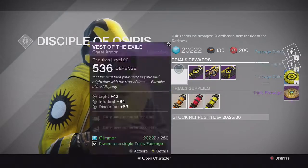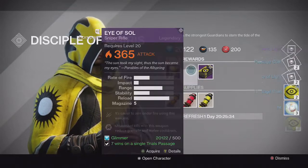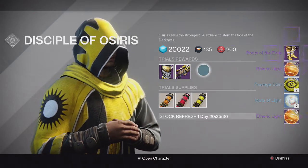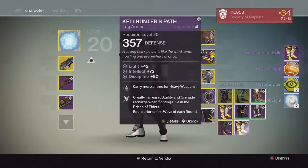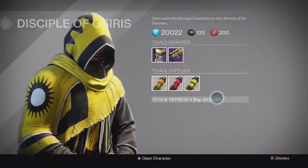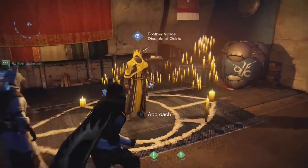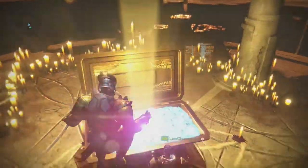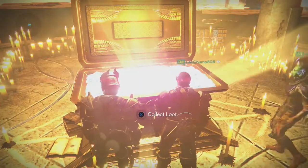Heading back to Brother Vance — the usual for the first three packages, no Exotic on my Silver tier. And for the Gold tier, we finally get an Armor piece — the Boots of the Exile. However, it was full Strength, so that was kind of unfortunate. I was hoping for like an Intellect or Discipline. But once again, Brother Vance gave me bad rewards.